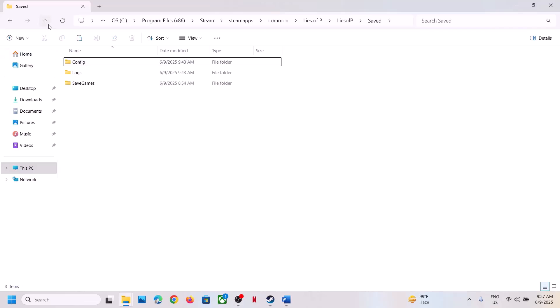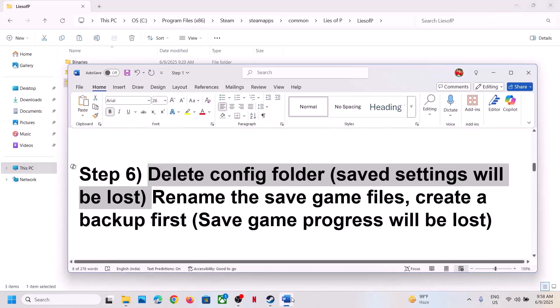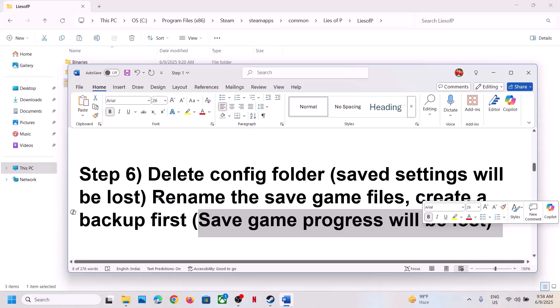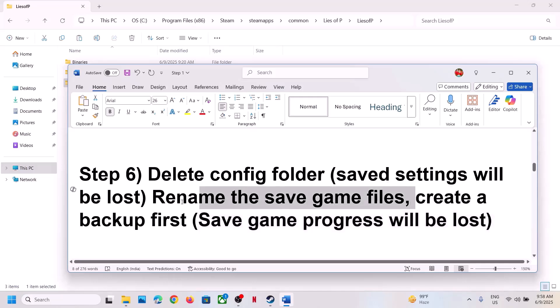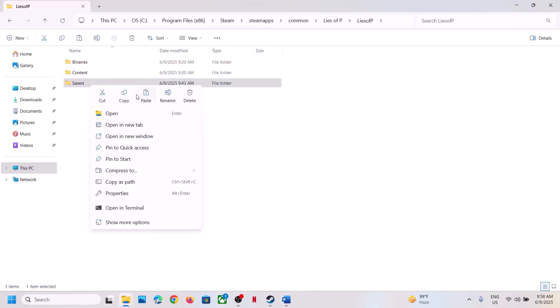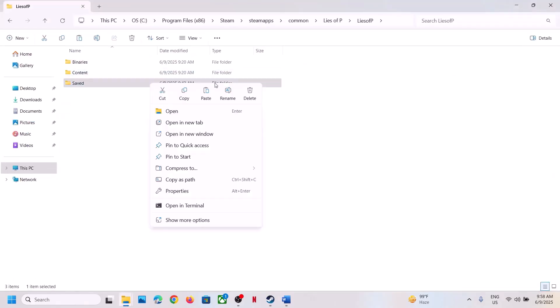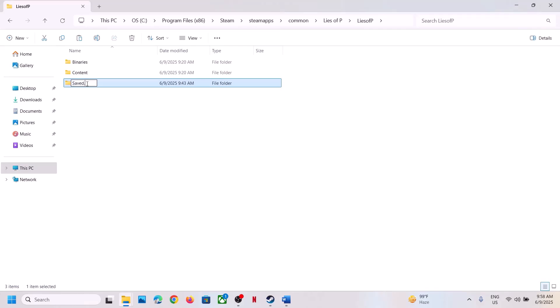If that doesn't work, go back and this time rename or delete the Saved folder. Warning: renaming or deleting the Saved folder will cause all game progress to be lost — you'll have to start from scratch. Create a backup first by copying the folder to the desktop, then right-click and rename it to '.old'. Launch the game and check.